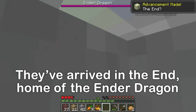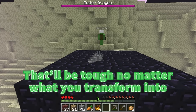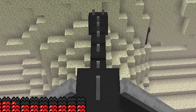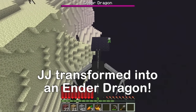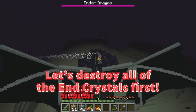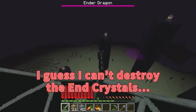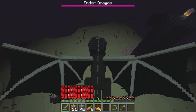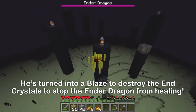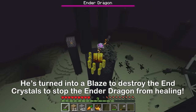We've come to the End! The Ender Dragon is here — I'm gonna slay it really quickly! I'm going as a wither skeleton — check me out! Let's destroy all the end crystals first. I guess I can't destroy the end crystals as a wither skeleton — but it's fine, I still have this option! I'll destroy them as a blaze! I'm gonna destroy them — there, you're strong! And here I'll do it the normal way.